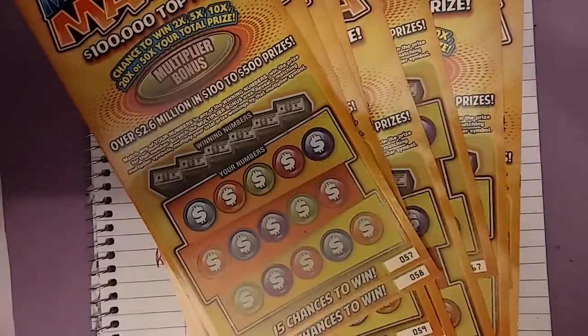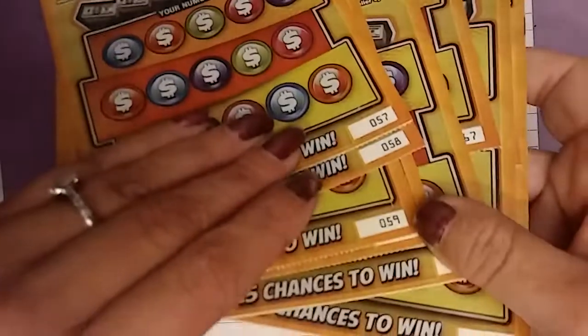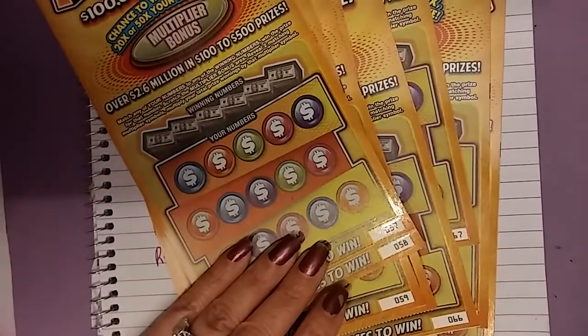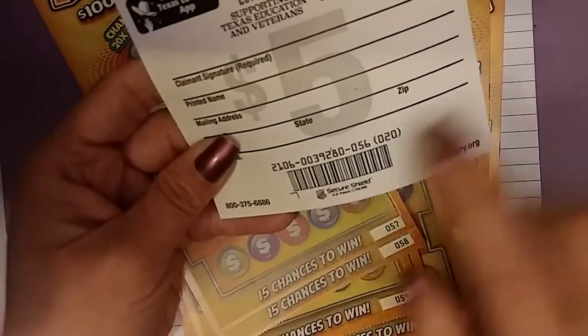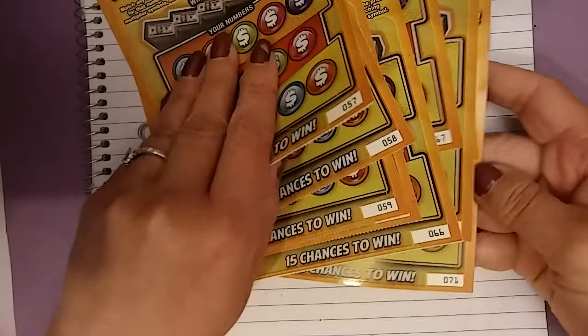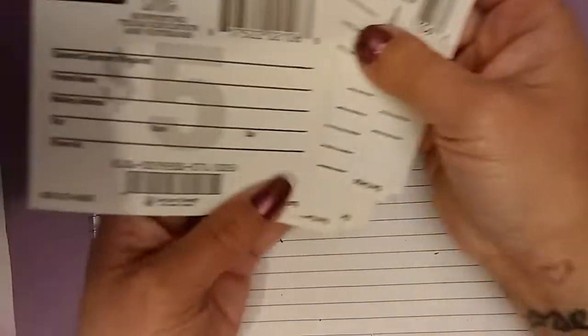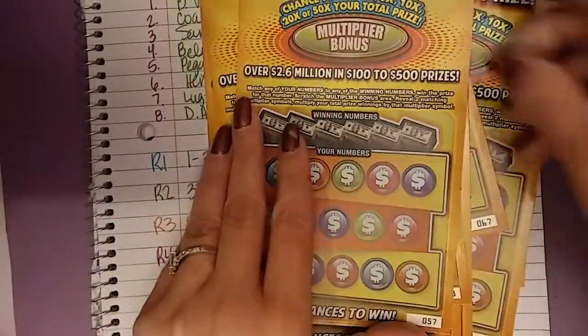Welcome to Multiplier Mania full book pool 187, round four. We finished on ticket 56, code 0039280. We are going to be scratching tickets 57 through 71.